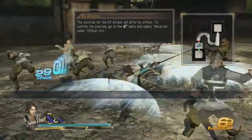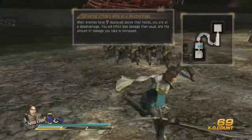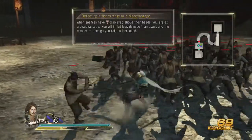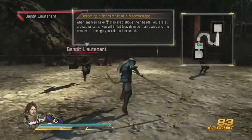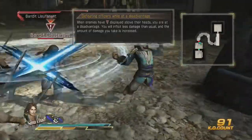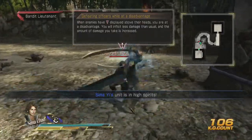Oh now we can kill people — excellent. When enemies have an exclamation point above their heads, you're at a disadvantage. You will inflict less damage than usual, and the amount of damage you take is increased. You do not want to go at these guys head to head — you want to switch weapons. That way you should usually have the advantage. But since our weapons are both Heaven, that makes it bad for us. See how he can attack us immediately like that — we can't stop it.